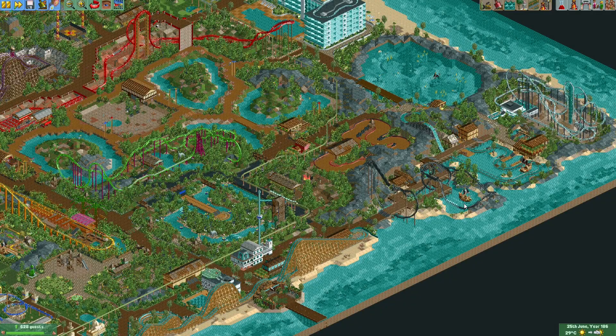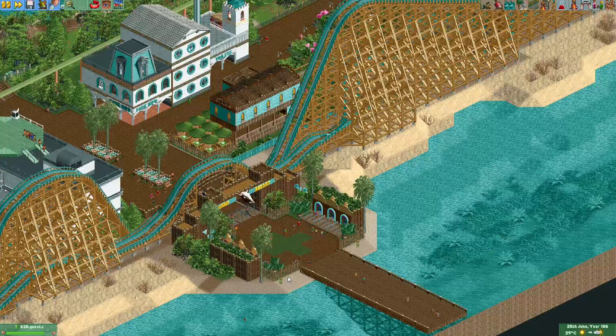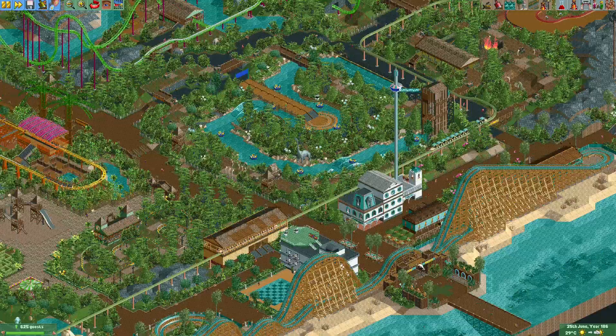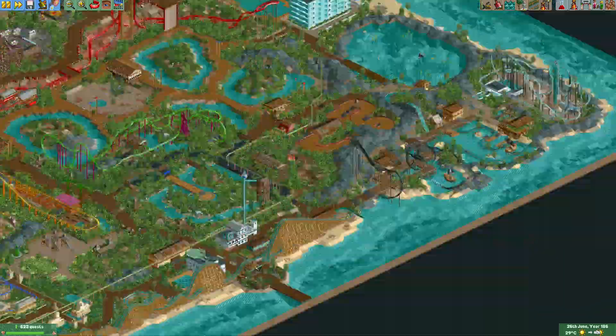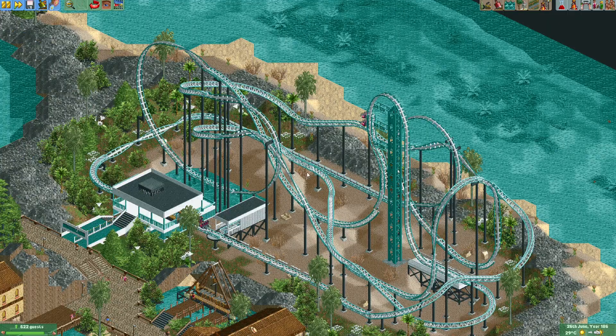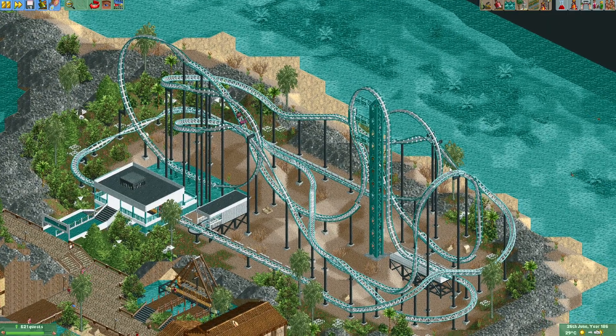Hey everyone and welcome to a new episode of DuckLink Megapark. In the last episode I gave the park a new entrance, I fixed some supports on Banana Blast the accelerator coaster, and on the Eurofighter coaster I changed the layout a little bit and changed the merged B&M Twisted Track into Limb Lines Coaster Track.